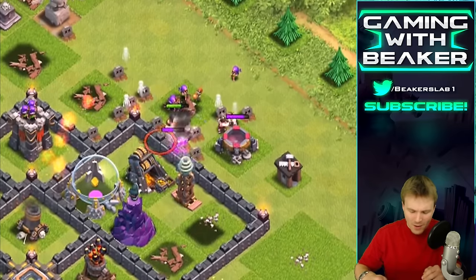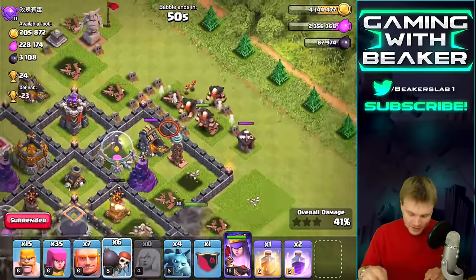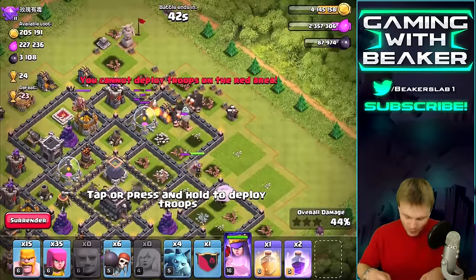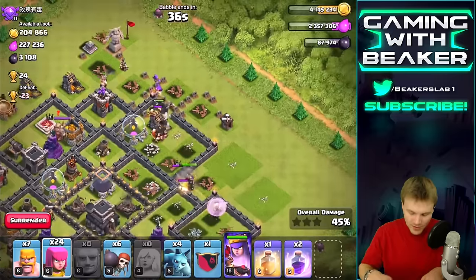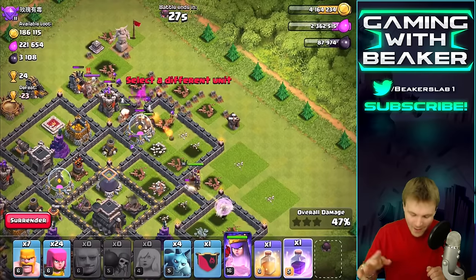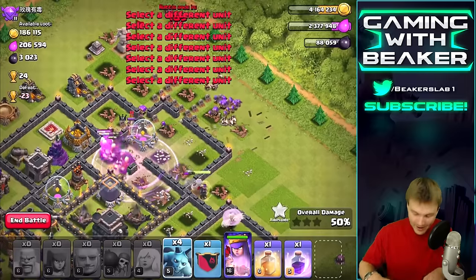If you guys are gonna continue to do this to me I'm just gonna crush you. Who am I kidding, I can't even get into the base. Now we're on track - we're gonna have to use wall breakers because we don't have a jump spell. That's okay, not a big deal, I have a ton of wall breakers. Getting them in there... some went to the side but I think we're good now. We're low on time so I gotta get my troops in there.